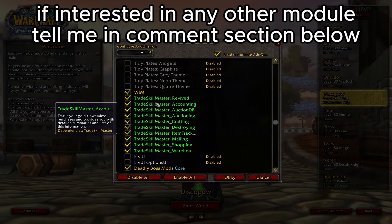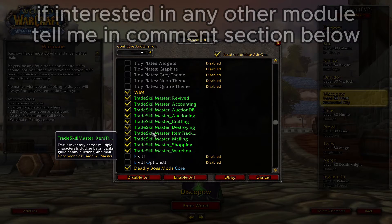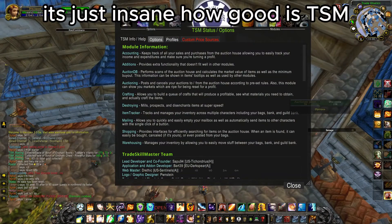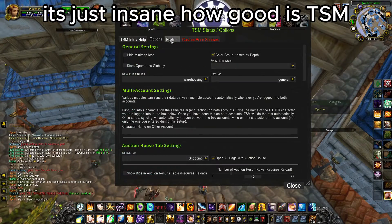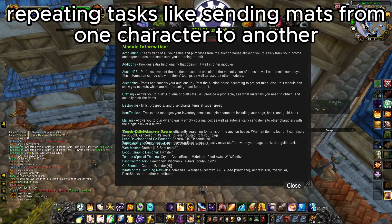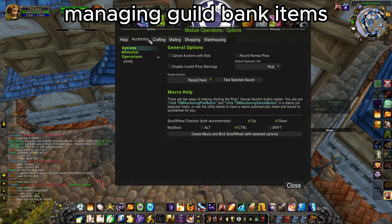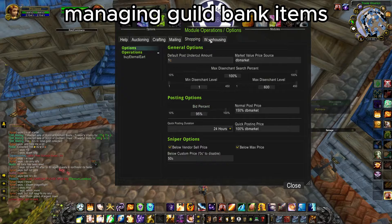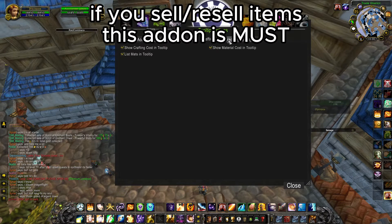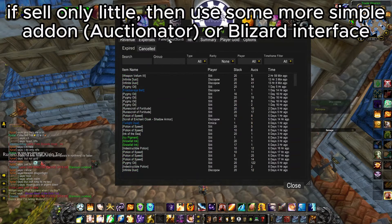To cover all modules, I would need to make a much longer video, so tell me if you're interested in a particular module. At first, this addon is overwhelming — so many options, things to configure, groups, operations, statistics, and a lot more. This addon is really handy only if you make a lot of auctions and want to do it faster. If you sell rarely, then use Blizzard's interface or a simpler addon like Auctionator. I will talk only about modules related to the Auction House.